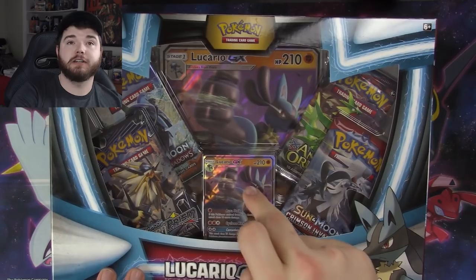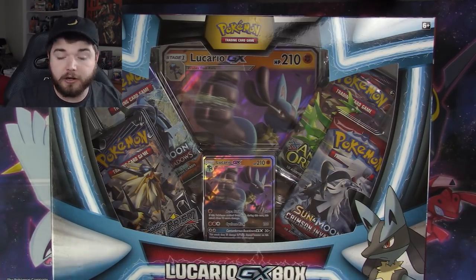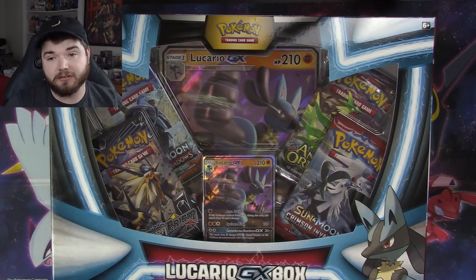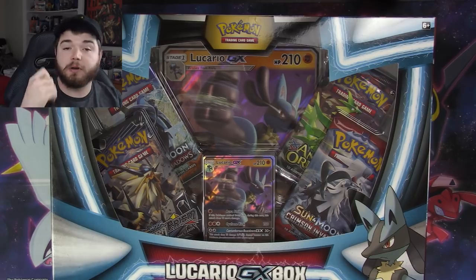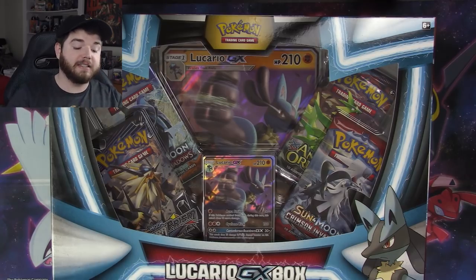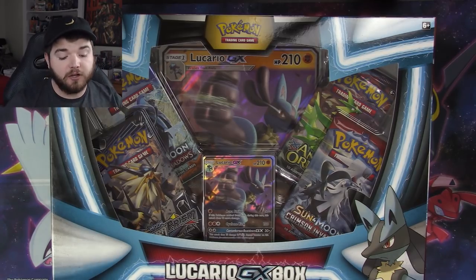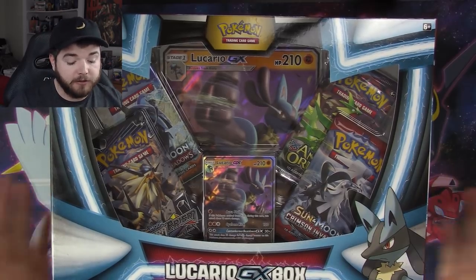I need this card right here — Lucario. I think the card has potential in the current meta. There's a lot of Zoroark in play; Lucario is Fighting type and Zoroark is weak to Fighting, so for one energy you can knock out a Zoroark. I've heard some people say Lucario is sort of like a discount Golisopod — their first attacks are very similar. Golisopod's reusability definitely outweighs Lucario's, but with the weakness it's a good deck, especially combined with Zoroark, Buzzwole, or Lycanroc.